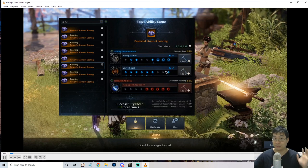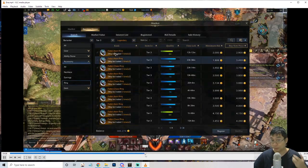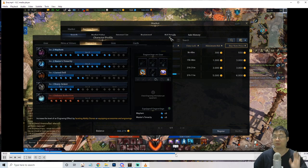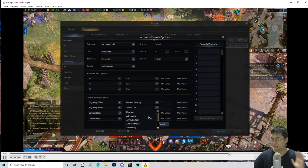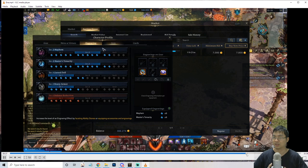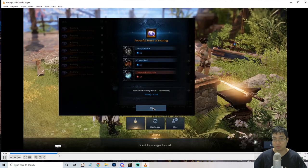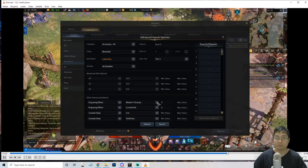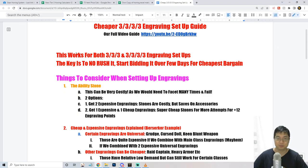We'll also look at the necklace, rings, how to pick those, and choices between gear quality and debuffs with engravings. I'll share insights I discovered myself to help you get your engravings to three-three-three-three — four level-three engravings — to prepare for Valtan and more raid content. I'll also cover methods I use to facet ability stones and monitor the market to get the cheapest deals.